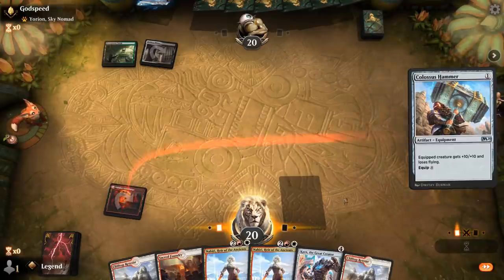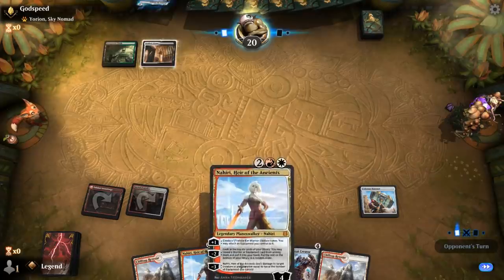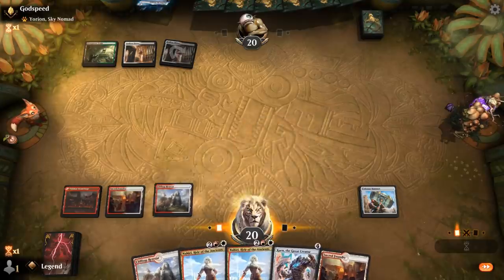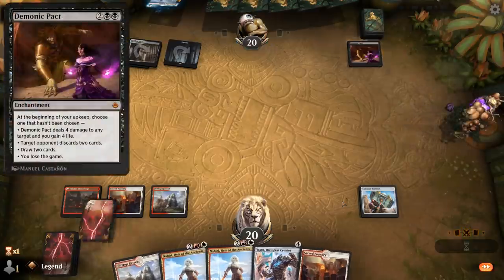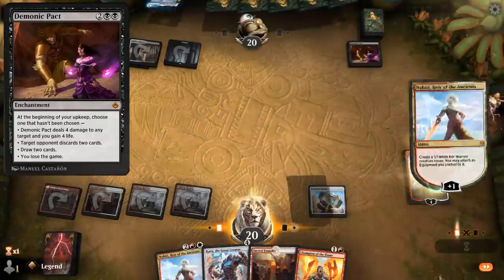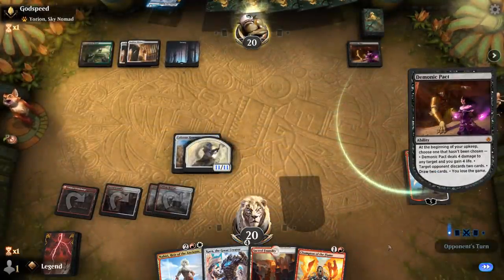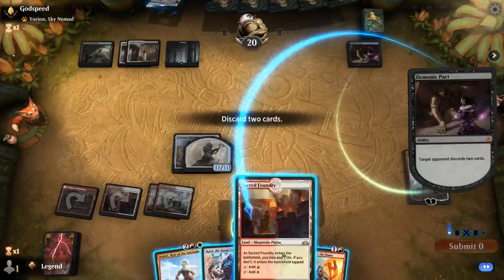We'll just play Hammer, tapped Sacred Foundry — sadly no two-mana ramp artifact for a turn 3 Planeswalker. Opponent is also off to a slow start. I see Demonic Pact — they can deal 4 damage somewhere, make me discard, or draw two. But 4 damage is not enough to take out any creature here.